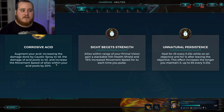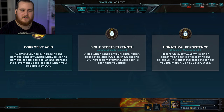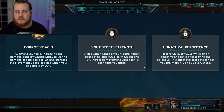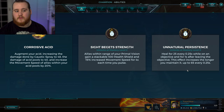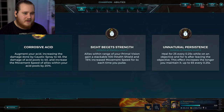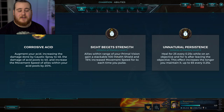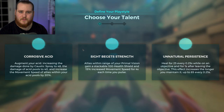For her talents - Corrosive Acid is a straightforward buff increasing spray damage, pool damage, and giving allies in your pools a 20% movement speed buff. That's a decently sized area so it's not a bad talent. The level two talent, Sight Strength, gives allies within range of your vision a 100 health shield and 50 movement speed for 4 seconds every time you pulse - probably the one you'll see least as it's hard to use effectively. Finally, Unnatural Persistence heals you for 25 every 0.25 seconds while on the objective, scaling up to 65 every 0.25 seconds the longer you're there.